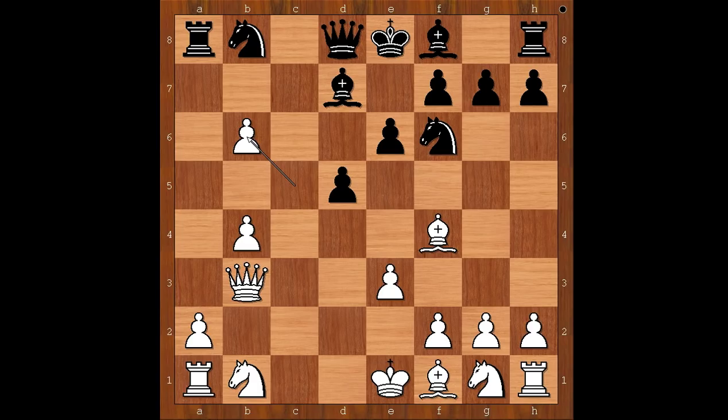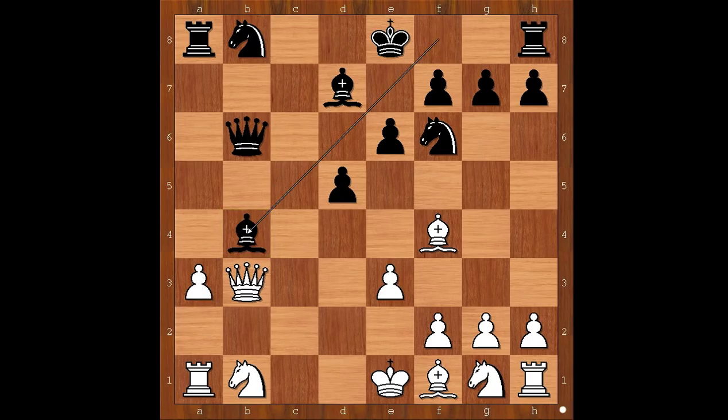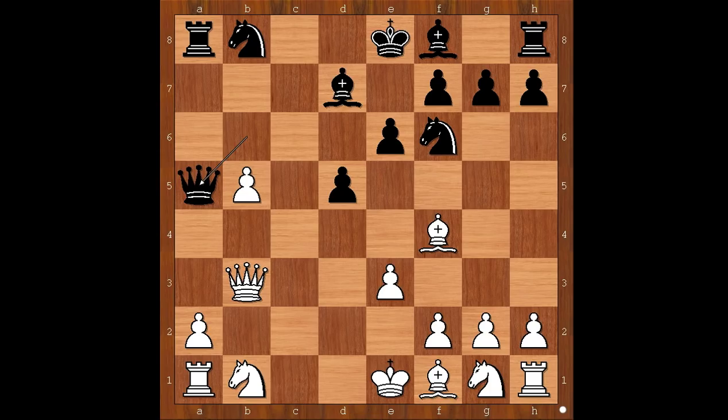Bishop to d6 was played. If c takes on b6, then queen takes on b6. The pawn on b4 is under pressure. If a3, then bishop takes on b4 check. And after a takes on b4, rook takes rook. In this position, if b5 is played, then queen to a5 check. And after knight to d2, bishop to b4. Again, black is better.